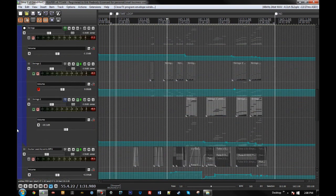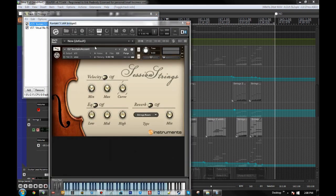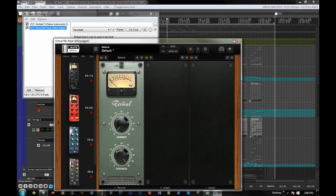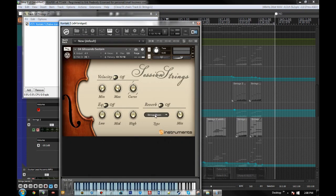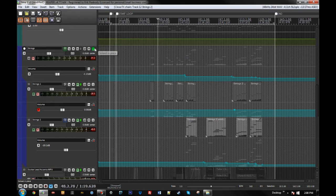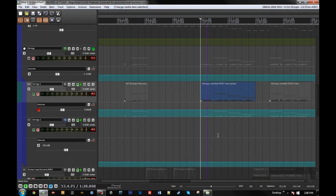From there we've got some string patches — all Kontakt instruments using Session Strings, each with some Slate Virtual Mix Rack to beef up the thickness. Strings patch one and strings patch two are slightly different, the latter being a higher glissando sustain. These fill out the other pad sounds at a certain point in the song, and they give a bit more of an organic element.